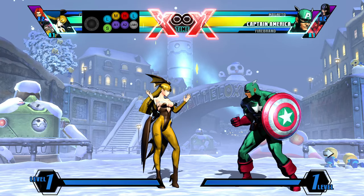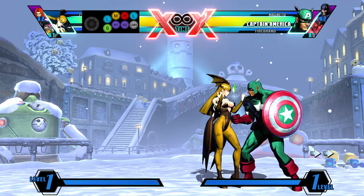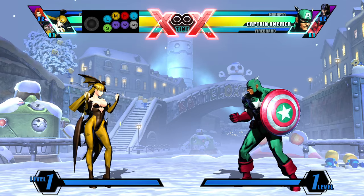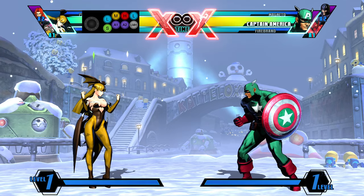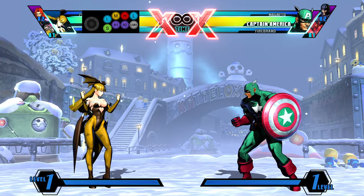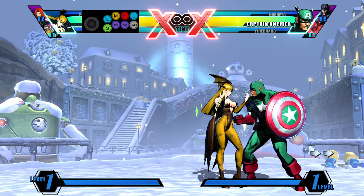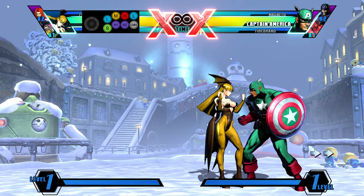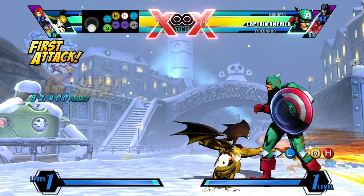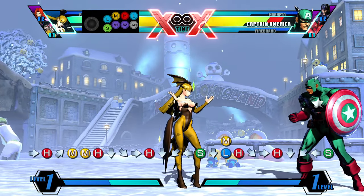So the more standard BnB I like to go for is the soul fist jump loop. The good thing about her soul fist is that it does a lot of damage up front and it has a lot of hit stun for most of the combo. There's kind of a weird property on it, but basically what you need to know is that her soul fists do a lot of hit stun in her combos. That involves the same starting jump string — MMH — then you do soul fist, fly, air dash down, H, soul fist, unfly. That's one rep of the soul fist loop.